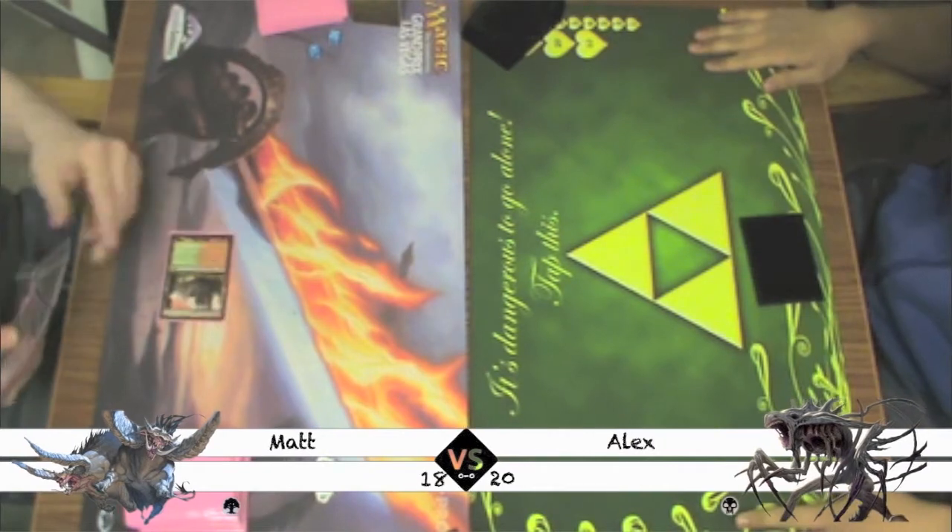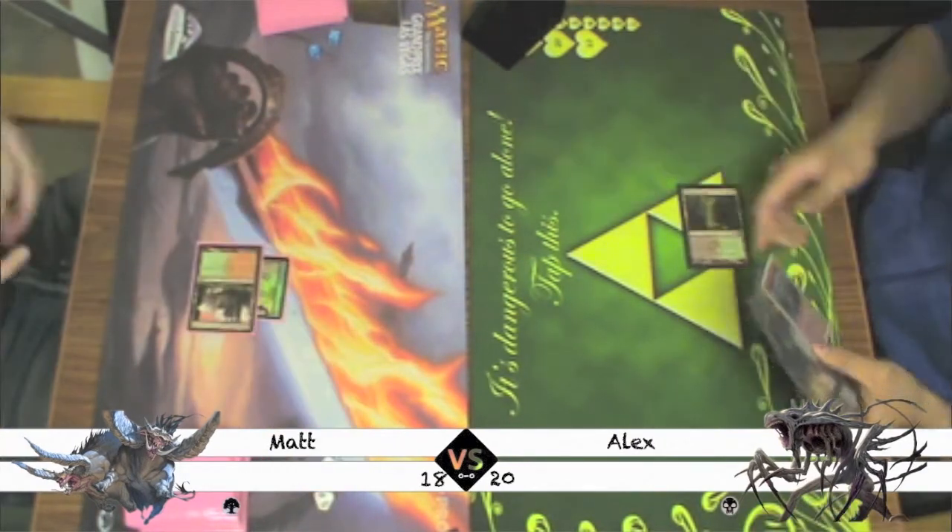Matt plays an untapped Stomping Ground and casts a Utopia Sprawl. Alex plays an Overgrown Tomb.